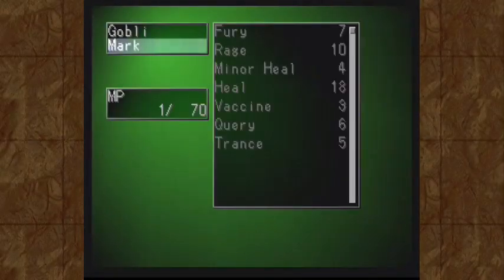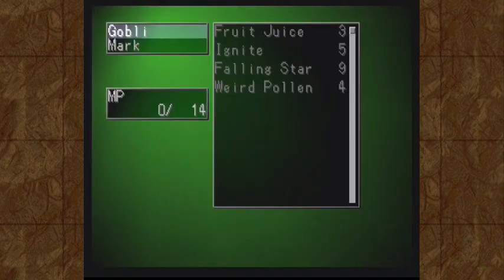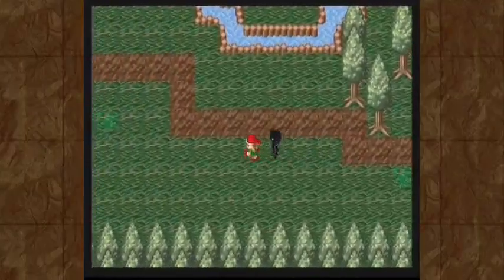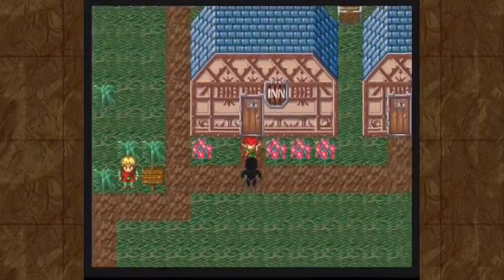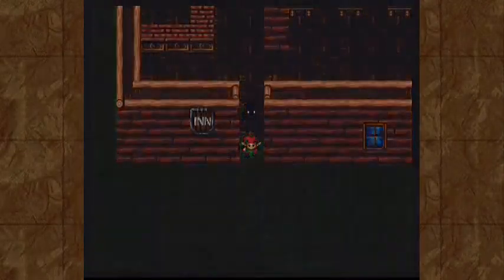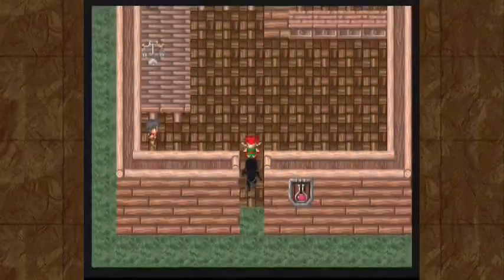Gobbly learned a new spell — Falling Star. It's a group spell for 24 damage, and we only have 14 MP. Mark is definitely the mage of the game. Gobbly is learning some spells of his own, but he's just not going to have the MP to really use them very much. Alright, first things first — let's rest. We should have plenty of money left over for some equipment, at the very least a new weapon for Mark.